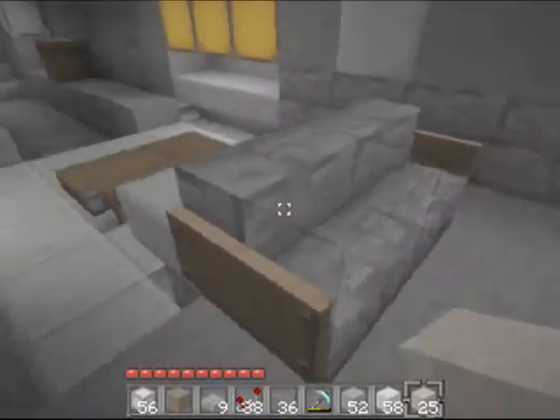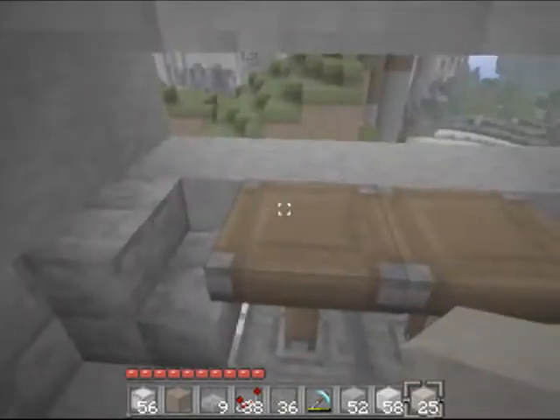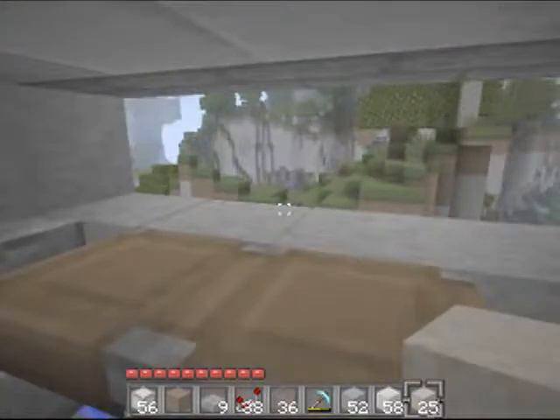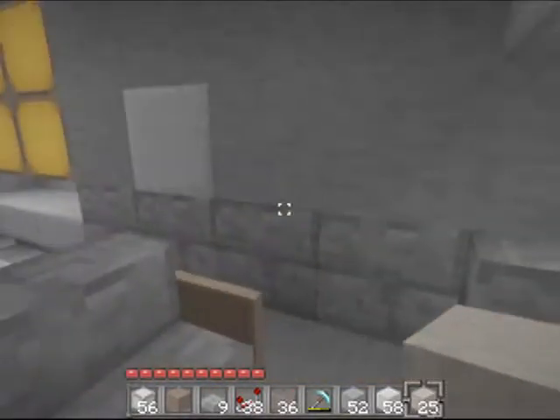Lots of glowstone blocks, some shelving for weapons and things like that, and down here you can go into the main cockpit area, which has some little decorative things — benches, tables. Just imagine them as consoles. It's a pretty nice view of what you're shooting at.